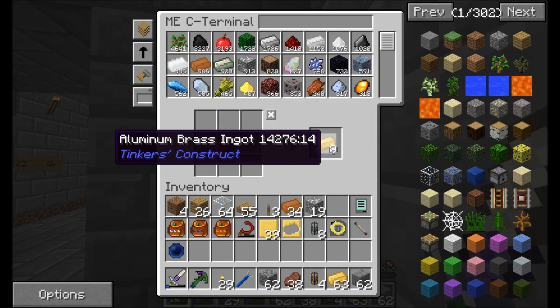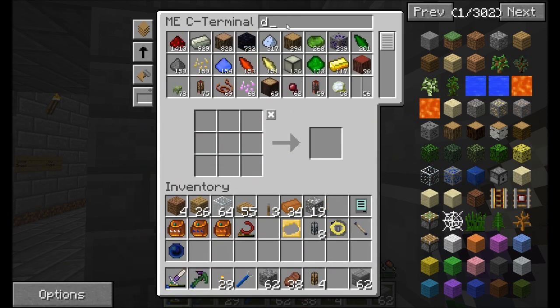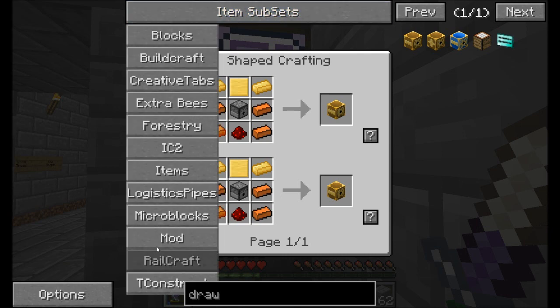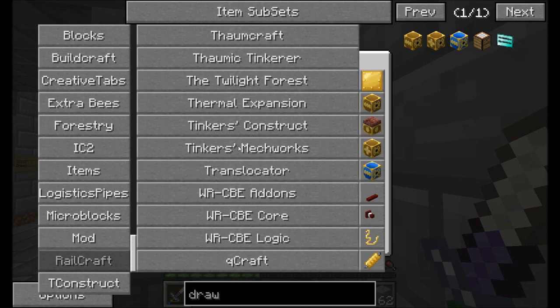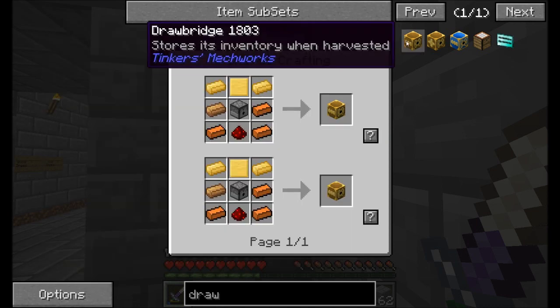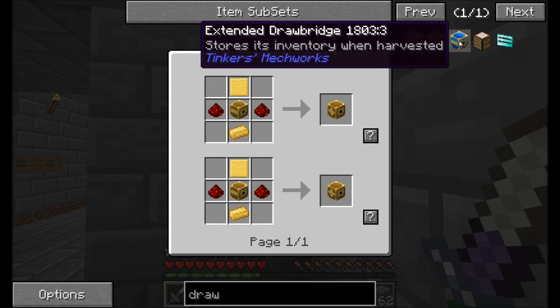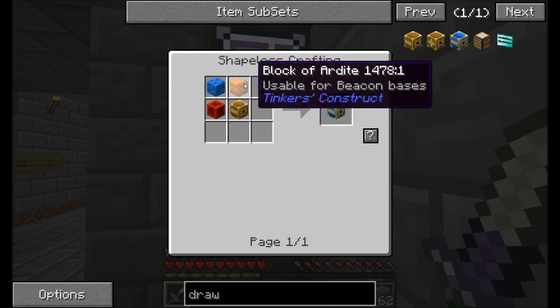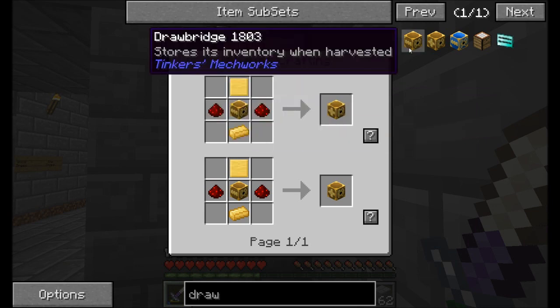Now that we've got a bunch of aluminum brass — a little more than a stack — and some blank casts, what I'd like to show you is one of my favorite blocks from this mod. It's actually now part of Tinker's Mechworks. They used to be the same mod, then they split into Tinker's Construct for tools and items, and Tinker's Mechworks which adds mechanical blocks and automation. What we've got here is the drawbridge. There are actually three types: basic, advanced, and extended. The extended drawbridge can go a lot further, but it requires a block each of Cobalt and Ardite — super expensive.